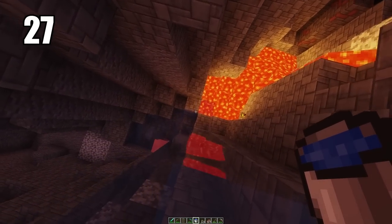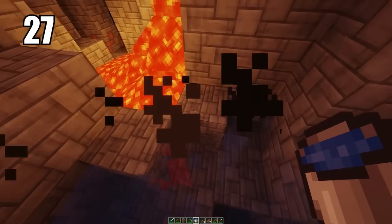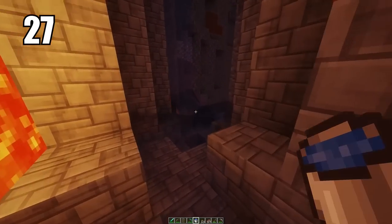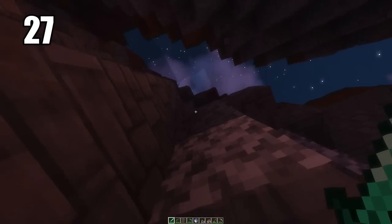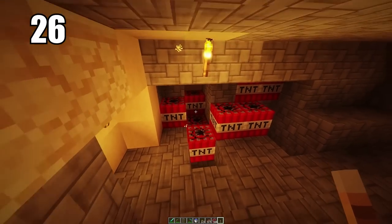Tip number 27: carrying a water bucket for literally anything is a must-have, especially when mining and even in combat. If you're getting swarmed by mobs, throwing water down will make it a lot harder for them to reach you and can be your escape. You can also set a water bucket to fall all the way down a mineshaft or cave and just swim right back up instead of having to climb. Always carry a water bucket.